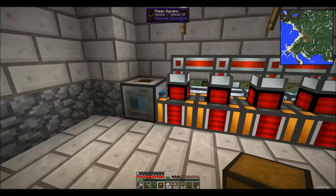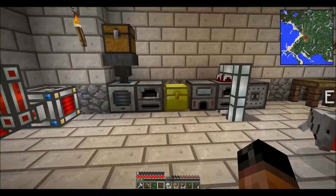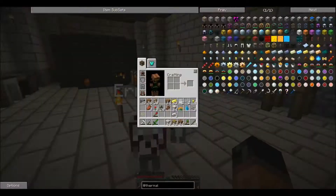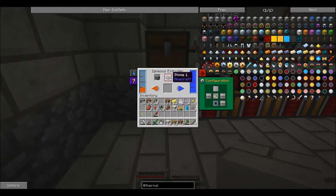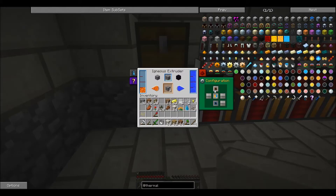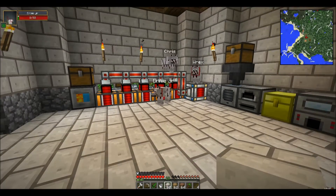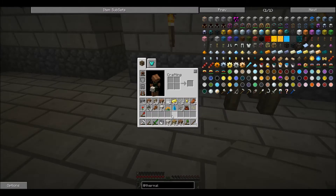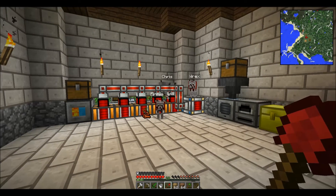I'm just gonna place the igneous extruder down there and I should have a chest left over. I need to configure it to receive from the bottom at least, and I need one bucket of water like so. I'm adding it in and making smoothstone. Since I have an unlimited supply of water added to it, it should continue creating smoothstone for me and output right into this chest.